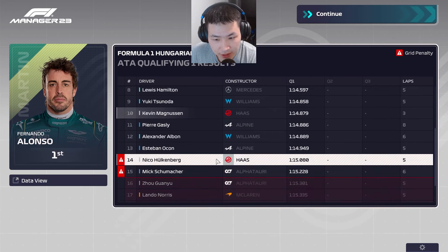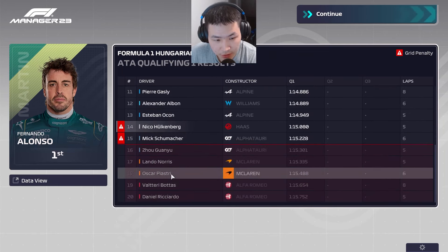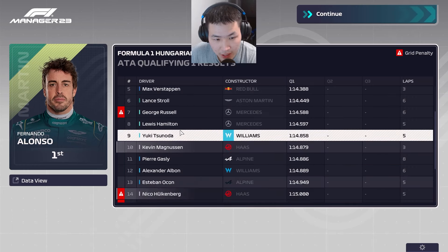I sent Hülkenberg out again but he wasn't able to improve. Kevin Magnussen goes P10 — that's looking good. Ricciardo, Bottas, Piastri, Norris, and Zhou are out, and we're moving on to Q2.